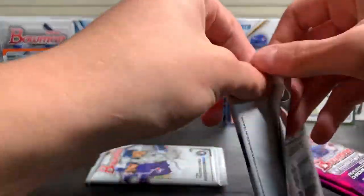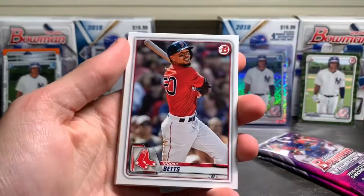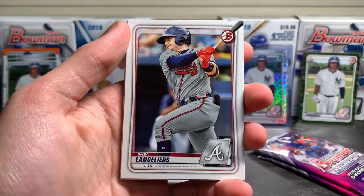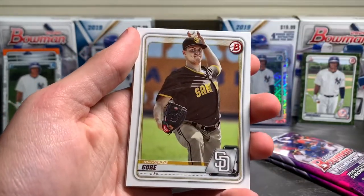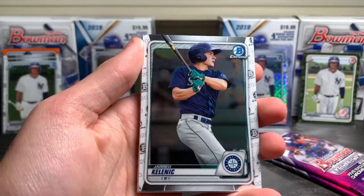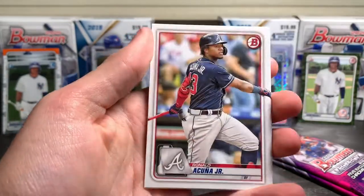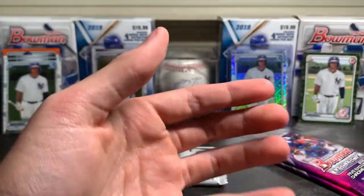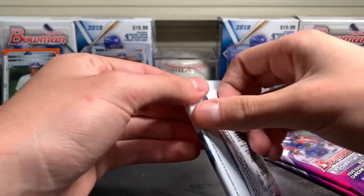Two base packs left before we get on to the good stuff — meat and potatoes. We got Aaron Judge, Mookie Betts, George Springer, Shea Langeliers, Will Wilson, Mackenzie Gore, Jared Kelenic, Brian Camposano, Ronald Acuna Jr., and Aristides Aquino to end off that pack.